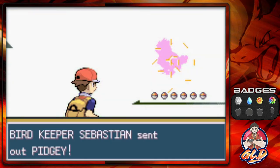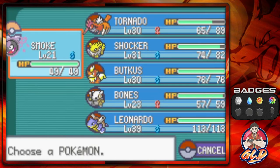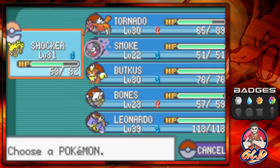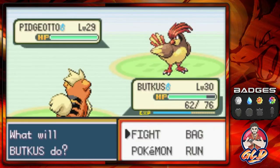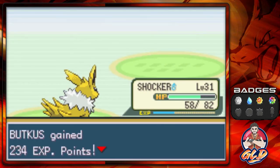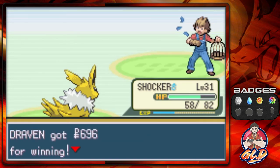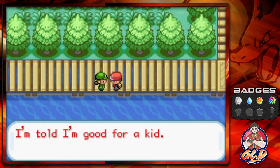Taking on Bird Keeper Sebastian coming out with his Pidgey — I'm going with Smoke, nobody's doing any damage except Pidgey. Coming out with a Pidgeotto, let's switch to Big Booty Budkiss and go with Dig Attack. After a whirlwind everybody gains points — my Pidgey and Pidgeotto combo lost, yes they did. The amount of money I earned by beating everybody — I'm told I'm good for a kid, that's what everybody says.